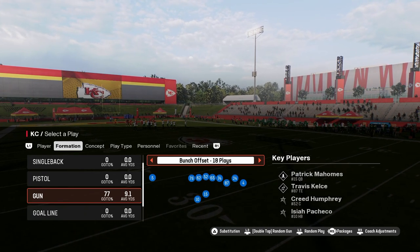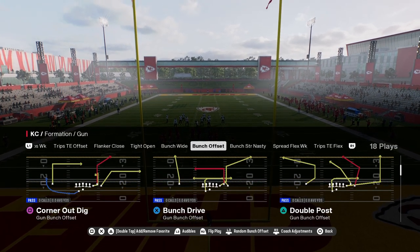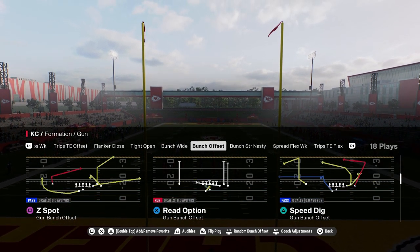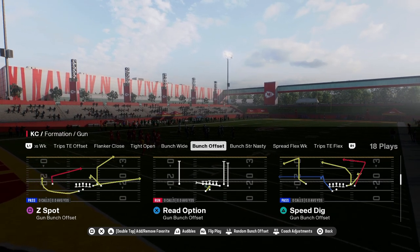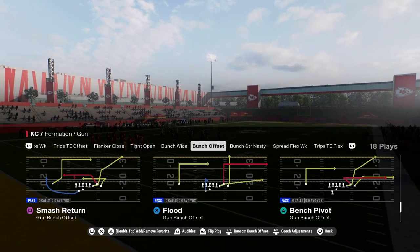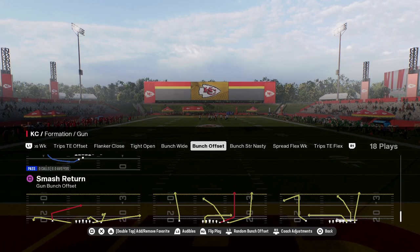In Madden 25, there's literally no excuse ever to lose to someone that is running a Cover 2 defense. We're going to show you why in this video — the best Cover 2 bomb. You can literally create it out of anything that you want. All you need is an isolated receiver on a solo side.